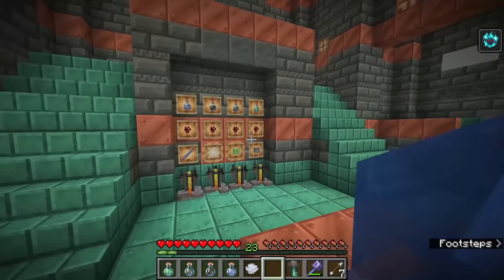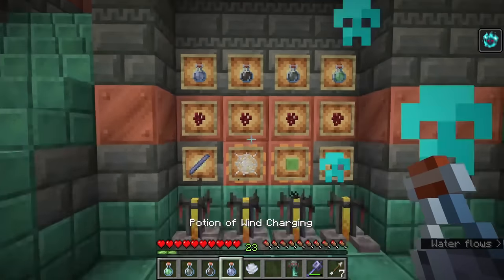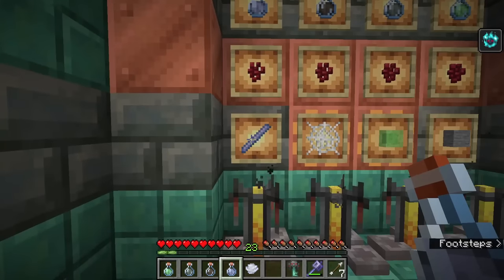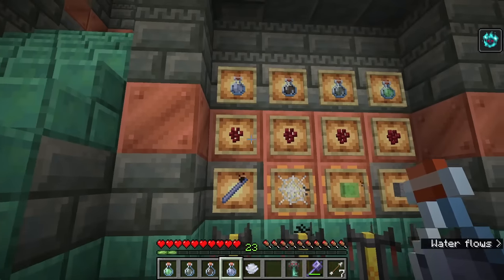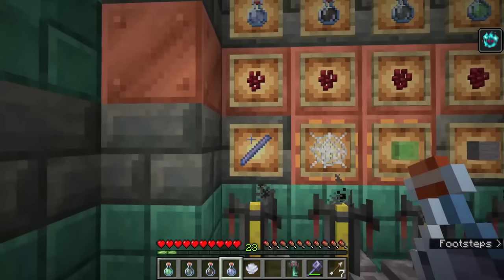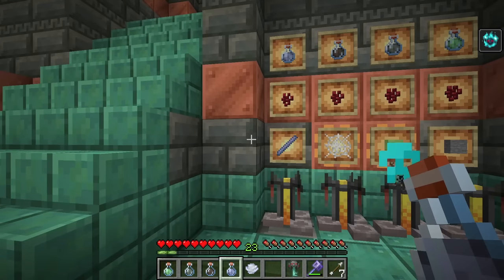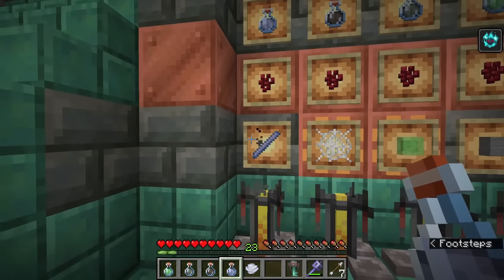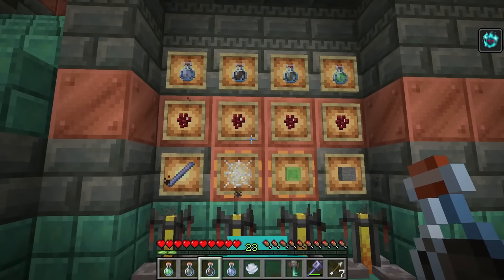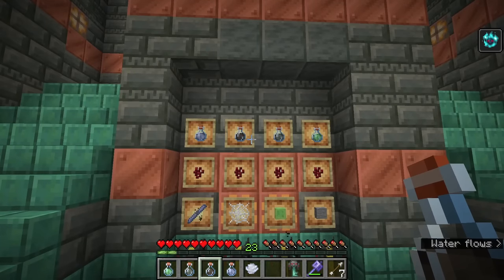There are four brand new potions added to this update, and not all of them are good for you. The Potion of Wind Charging is brewed by adding a breeze rod to an awkward potion — when you die with this effect, you emit a wind burst. It's mostly a mechanic for enemies in trial chambers rather than a benefit for the player.